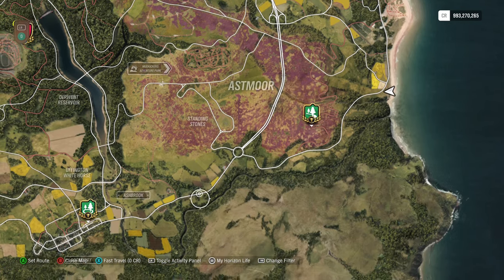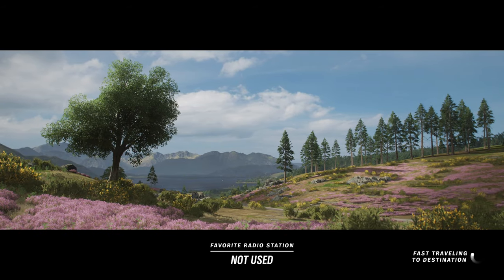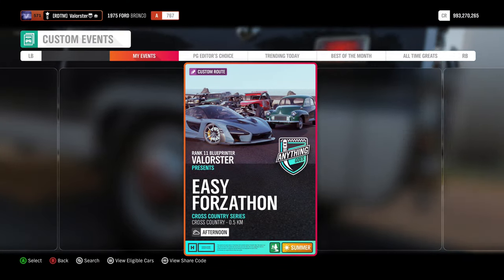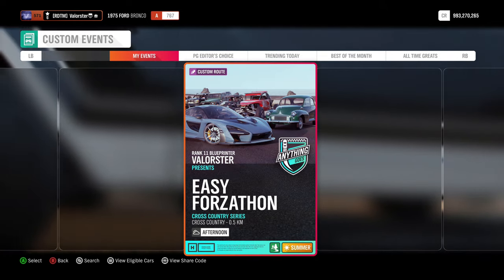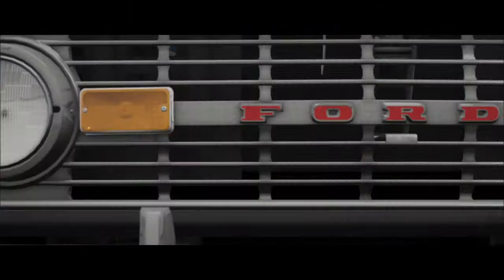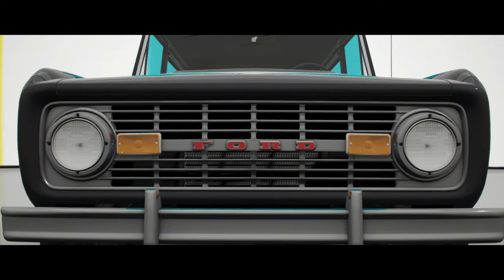For the cross country events, go to windmill cross country — there's a blueprint there where you just need to drive straight and that's it. I'll quickly show you the solo custom event. If you don't follow me yet, search my gamertag; otherwise go to custom and you'll see 'easy Forzathon' — it's anything goes, so you can always use it. You just need to do it three times and you'll have it.